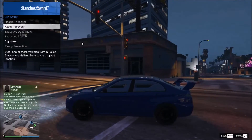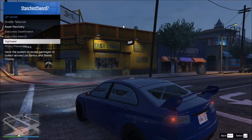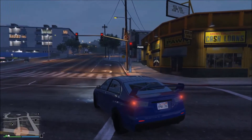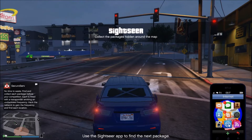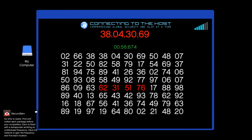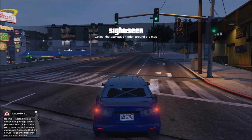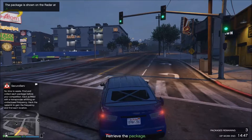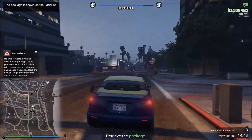Sightseer is really easy. Now you want to start Sightseer and click Start. It'll pop up like this — you just want to hit your phone and go to Sightseer, and you want to do whichever one is up. So for me the first one is find the IP, which is right here, and then it'll give you a location on your map that you have to drive as quickly as possible to get.